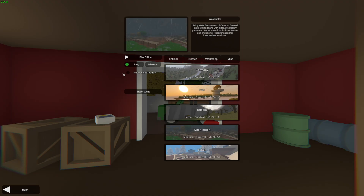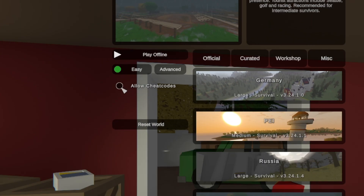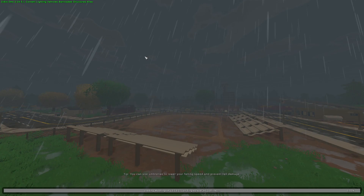First things first, we have to enable cheats in your single player worlds. All you have to do is find the allow cheat code option and make sure that it is ticked on. After that you can join your single player world.